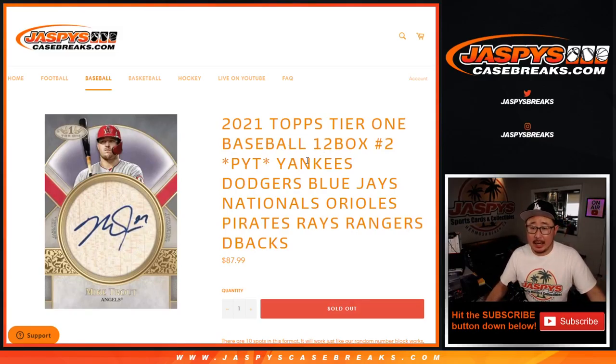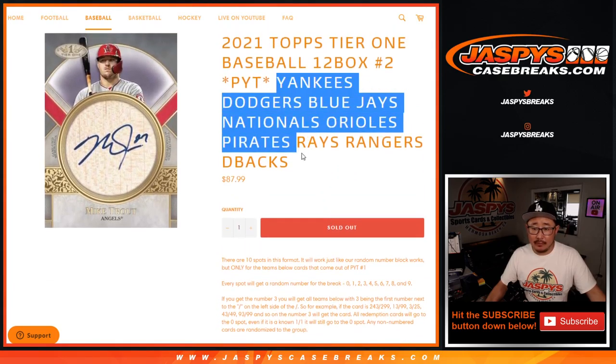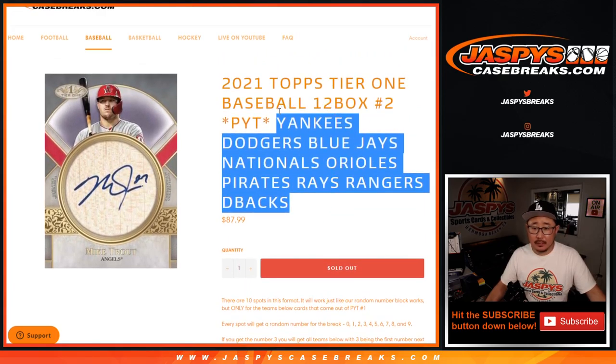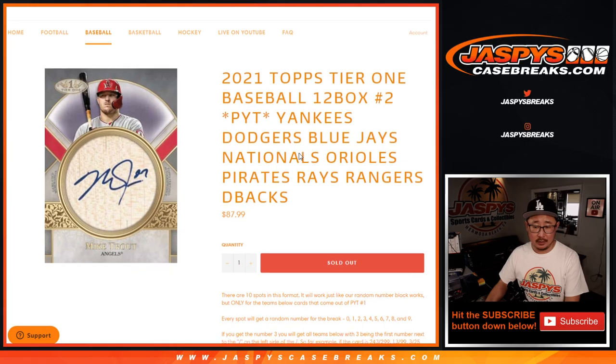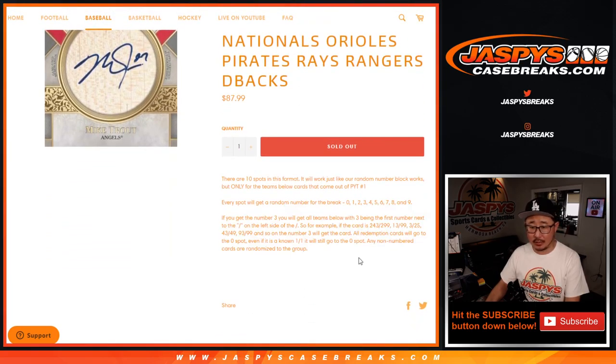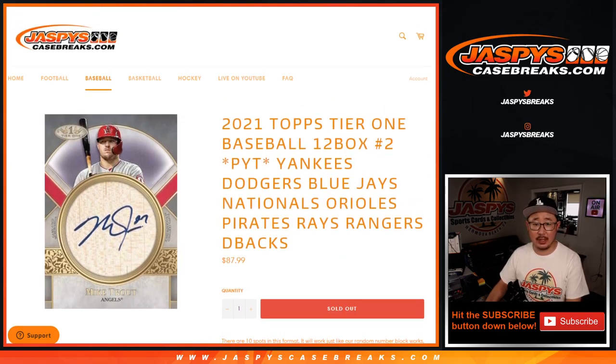Hi everyone, Joe for jaspyscasebreaks.com doing an RNB — a random number block randomizer — for the following teams, for the brand new 2021 Top Tier One baseball, pick your team number two. This is how it works right there if you're not familiar with it. Remember, zero gets any and all redemptions for this group of teams in this break, including one-of-one redemptions. Just keep that in mind.